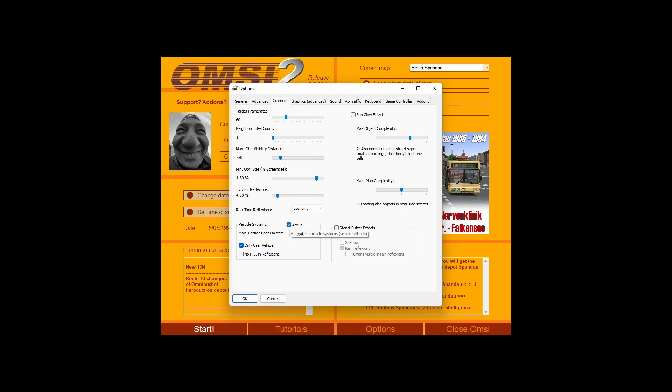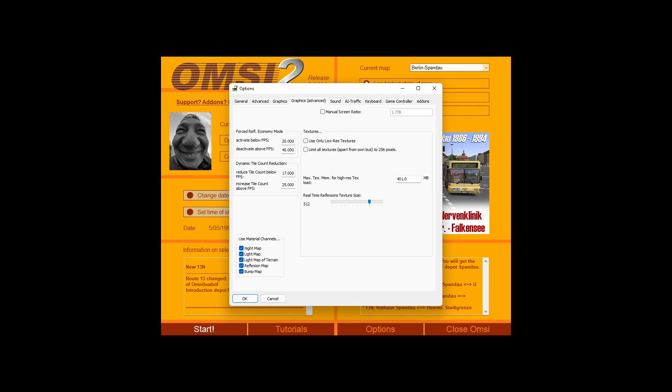Particle systems I never really touch. Reflections is another big one — if you put them on full, it will constantly be loading reflections on your mirrors, which tanks the game. On economy mode, the mirror will stagger every few frames to show a reflection. On none, you get no reflection at all. I always keep it on economy — it's the least demanding option.